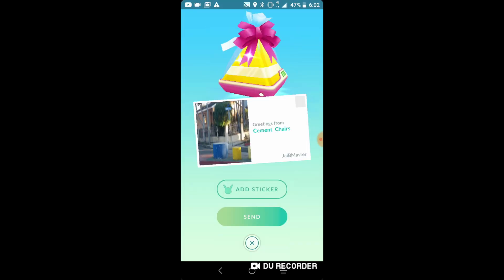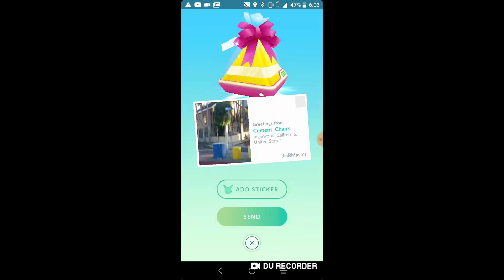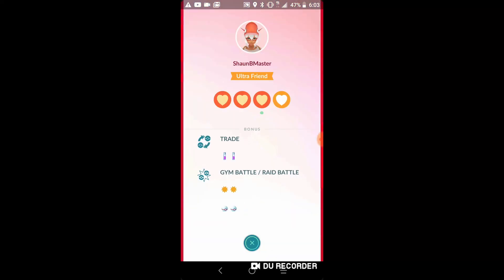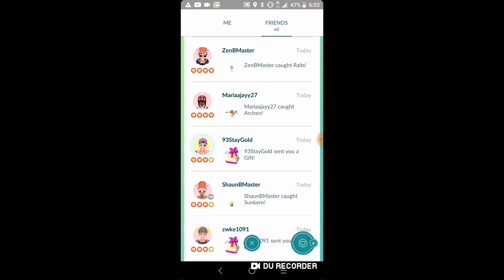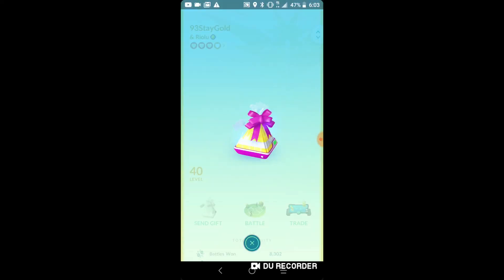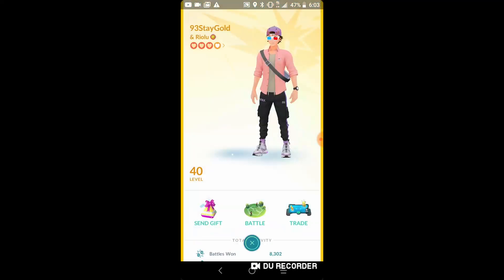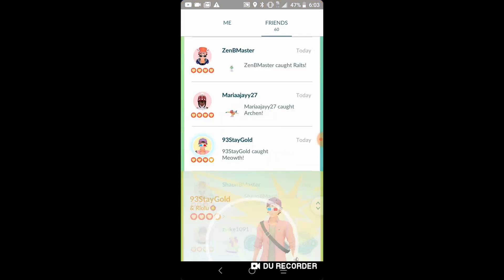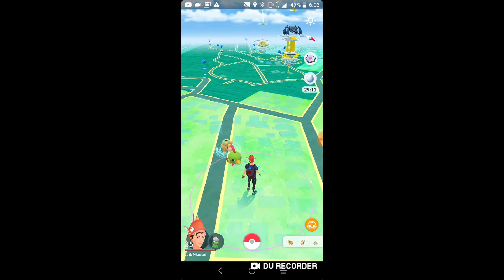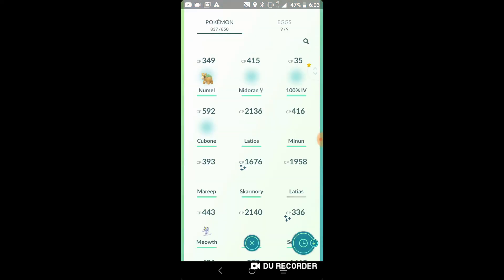We are going to be getting best friends, and this should be best buddies — as you can see it said one more day, so that should do it. We're going to have 93 seconds. I'm pretty sure we need two — no, one day. We might actually get best buddies before this lucky egg goes away.